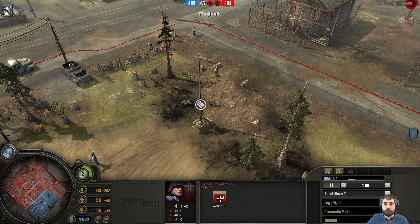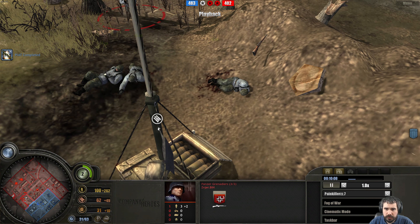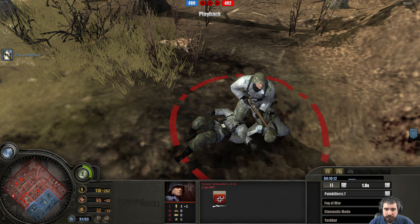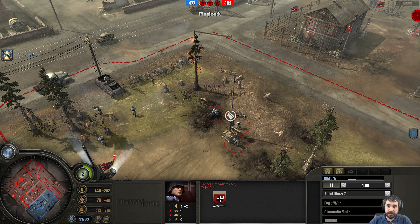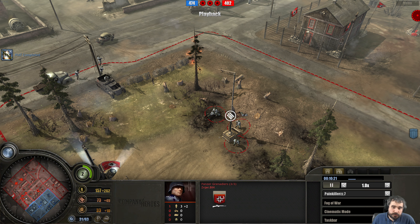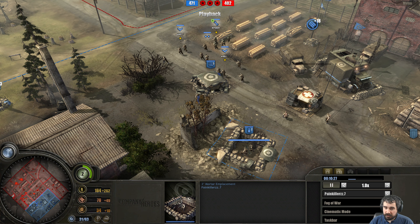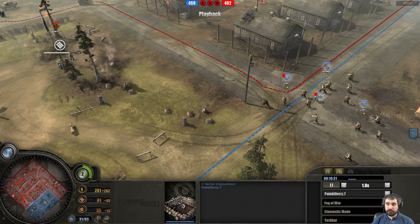Great mortar hit there. Was that a G-43 squad? That's a bolt-action rifle there. I don't remember what type of squad or if it had any upgrades, but nice squad wipe there. Never hurts getting another squad wipe like that. I don't know why, but these mortar placements have a really good AoE — they've been pretty underrated.